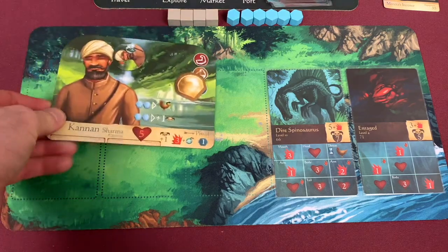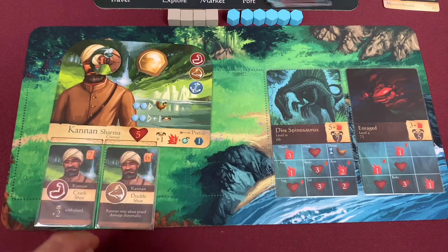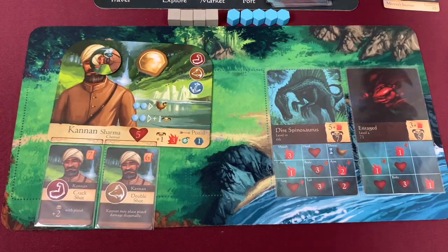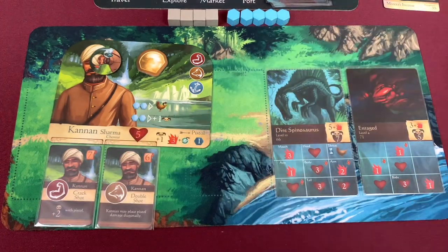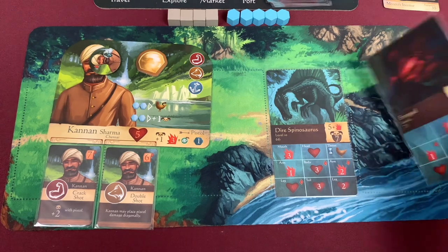We start with Kanan. He's got that pistol, gets to place things diagonally, and gets plus two to his attack, so he has plus three and only needs a two or better to hit. We got a four - we totally hit. I'll use one command to place on the tusk, giving me plus two damage. One, two, three, four, five - this guy's done. Now all we have to do deal with the dire spinosaurus.